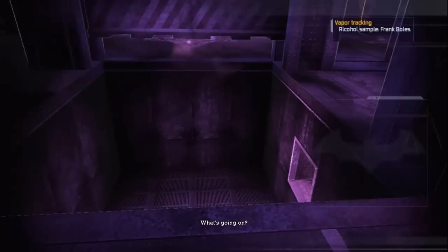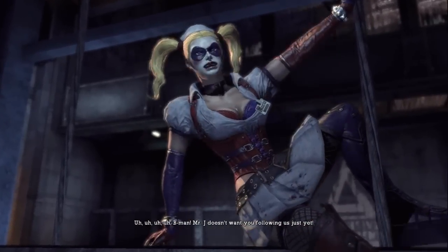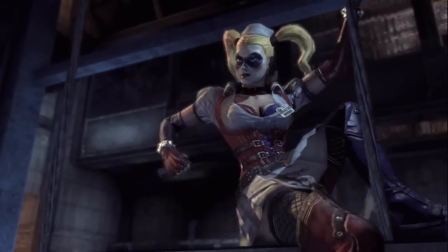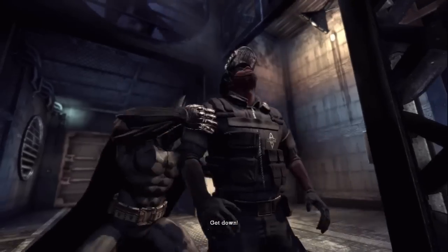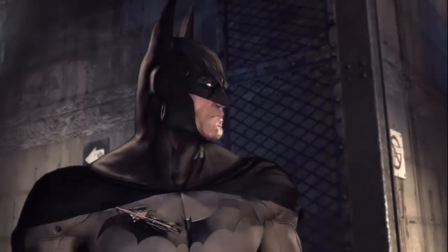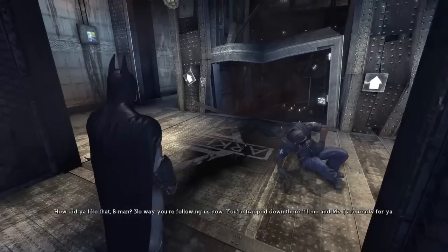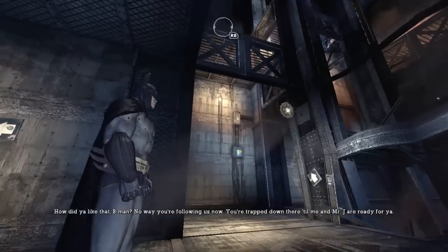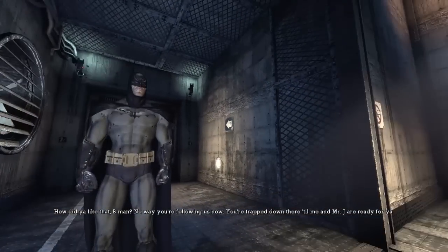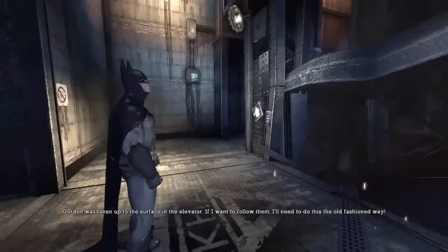How did Joker get — be quiet, what's going on? 'Beeman, Mr. Jay doesn't want you following us just yet.' Get down! What the hell — how do you like that, Beeman? No way you're following us now — trapped down there till me and Mr. Jay are done. I think it'll take me up to the surface in the elevator. If I want to follow them I'll need to do this the old-fashioned way.